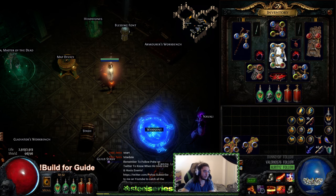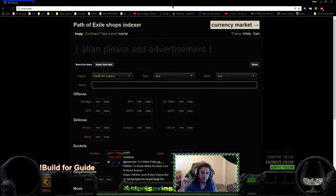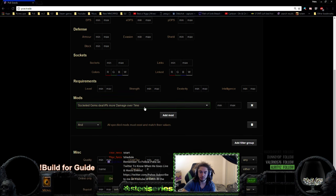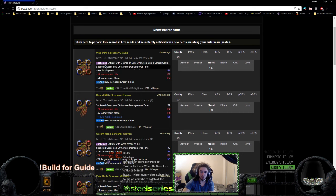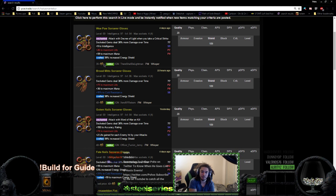Now if you don't want to do this crafting method yourself, which I totally understand, another way to do this is to search 'socketed gems deal more damage over time' on poe.trade, which is basically our online auction house. You're searching to find gloves with more damage over time, and the only way to find those is if someone already used a Delirium essence to craft them. You can find them for about as cheap as Delirium essences — essences run about 40 to 50 chaos, and the gloves are about 35 to 40.